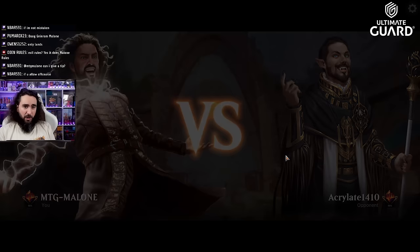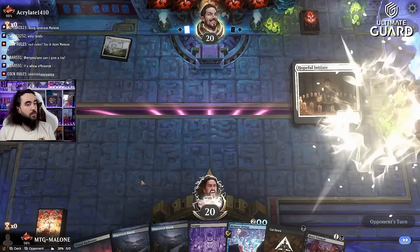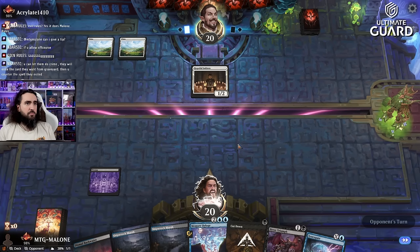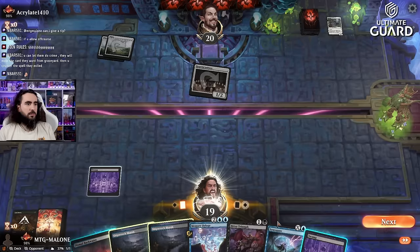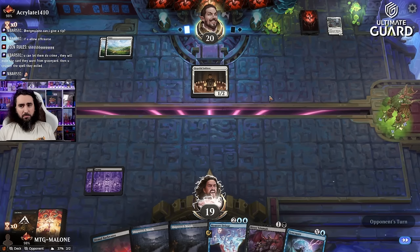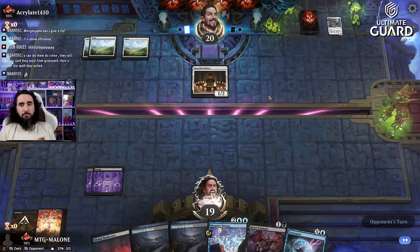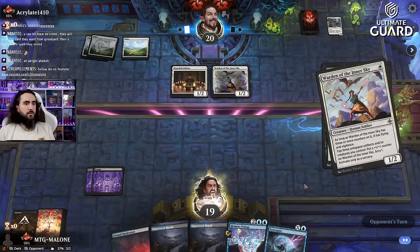We're up against Acrylate 14-10 — opponent's going first. Maybe it's Boros? We do have a lot of board wipes so let's see what they're doing. Just straight up mono white humans. Spellbook Vendor, you need to go. Attack me for one damage — Acrylate, more like you're way too late. Warden of the Inner Sky — another Warden of the Inner Sky. I don't really want that so I'm going to get rid of it.